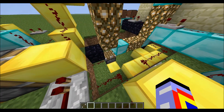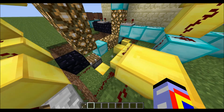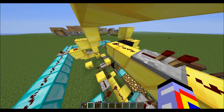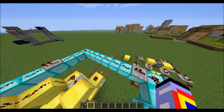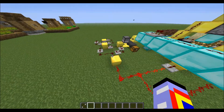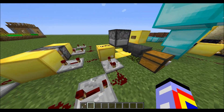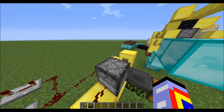Obsidian at the end, redstone connecting all the pistons, and also at the same time this thing is triggering a pulse over here, which is constantly spitting something out of this dispenser.